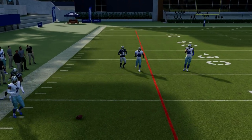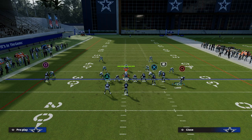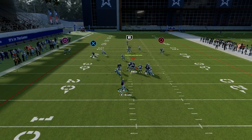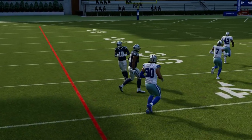Calvin Johnson is running this crosser and you can hit this pretty much unanimously against man coverage. You've seen this crosser not get crazy bumps, and there you see the separation. This stuff beats man coverage.